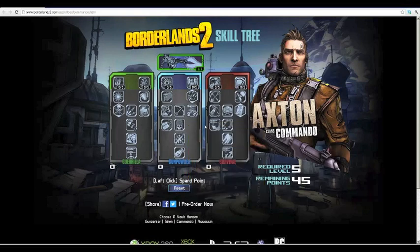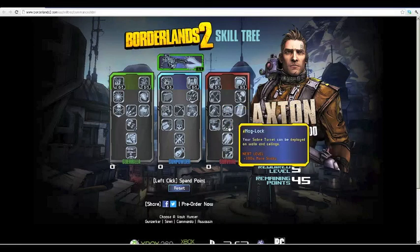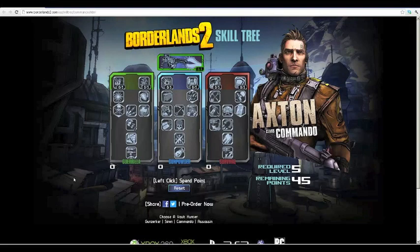Resourceful increases your Saber Turret cooldown rate by 5% per level, a 25% total reduction off that 42-second cooldown — a fairly substantial difference. Finally, Mag-Lock lets your Saber Turret be deployed on walls and ceilings with 10,000% increased stickiness. In Borderlands 1 your turret would sometimes glitch through the floor, but now you can place it on the roof or walls with no problem — a great skill especially for survivalist playstyles.